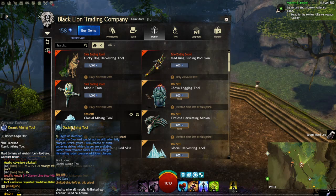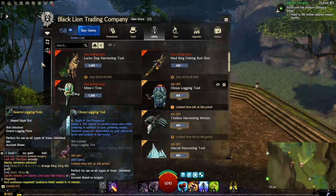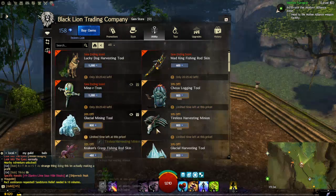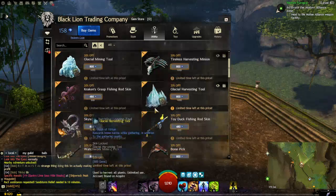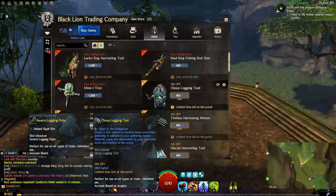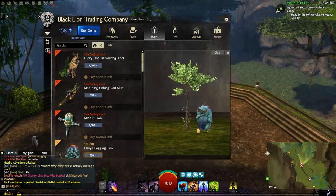For example, the Glacier Mining Tool gives a small bonus which grants a 100% chance of extra gathering strikes, which is quite nice. Another one grants a 33% chance of receiving bonus ore while gathering. You just go through the different gathering tools and choose which one you like based on the animation and the buff they give. You click on it and there's a cool little animation.